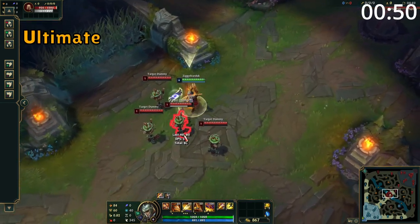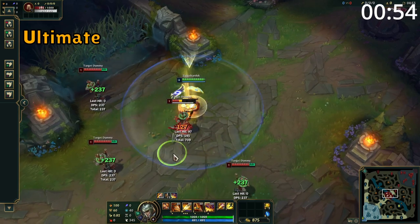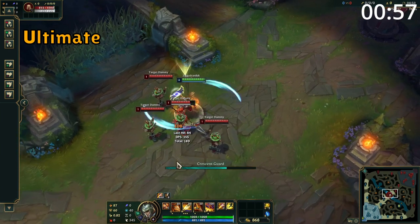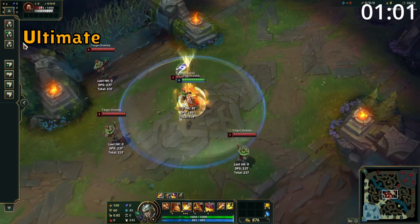Xin's ultimate has a passive, where the last champion he's attacked or hit with W are marked as challenged for three seconds. The active makes Xin sweep around him dealing damage and knocking back all non-challenged enemies. For the next four seconds, Xin becomes immune to all damage from outside the area he's created around himself.